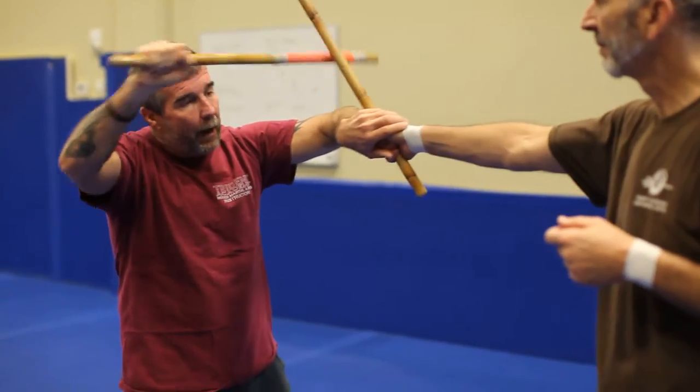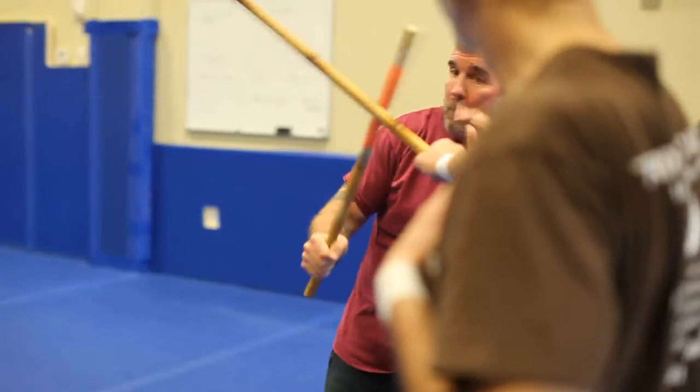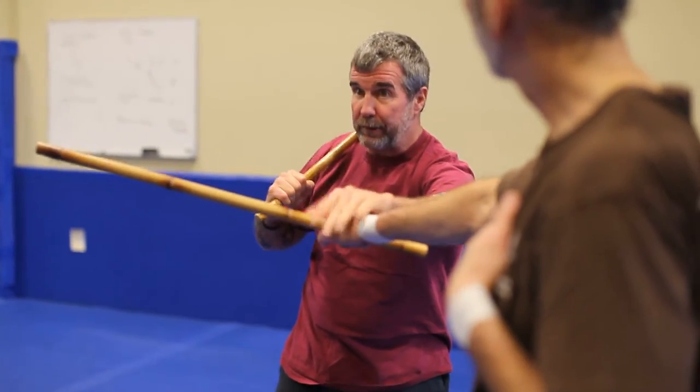Everybody got it? Angle one — so you're inside the flex — I roof, thrust, keep passing, I outside the flex. Obviously my target is the hand, I outside the flex. Once again, there's that checking match right there, ready to go.